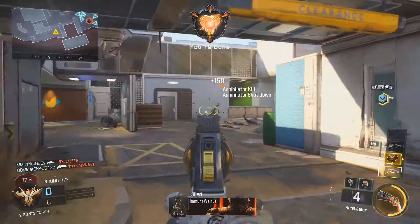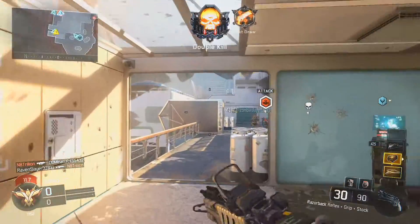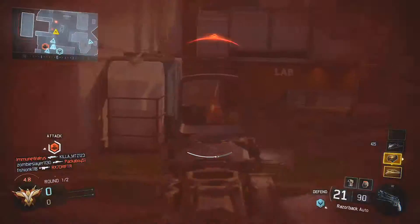The leaked maps are called Aquarium, Breach, Exodus, Fringe, Havoc, Infection, and Metro. Those are all the maps for Black Ops 3. The names seem cool — I don't know how the maps will be, but I'm sure they won't let us down.